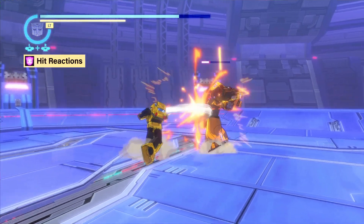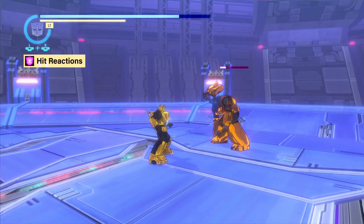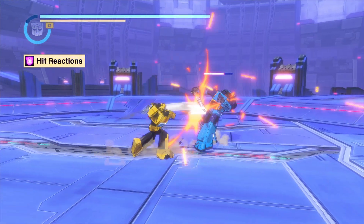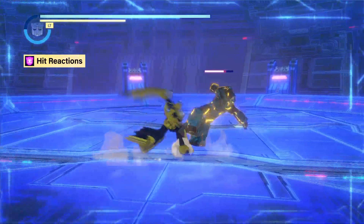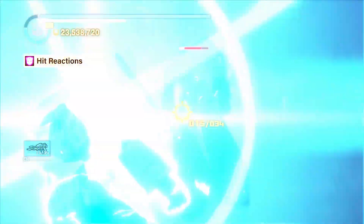Hit reactions leave the enemy unable to act for varying amounts of time, depending on their severity. These predetermined damage animations can simply leave the enemy unable to act for a brief period, or physically change the position of the enemy in relation to the player character. Knowing the effects of each hit reaction allows you to string together a huge number of attacks in countless ways.